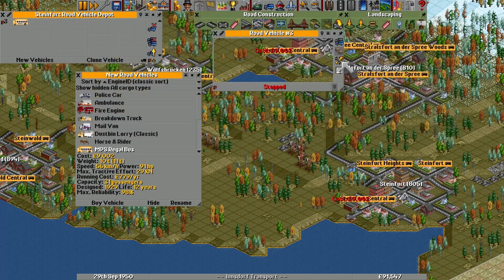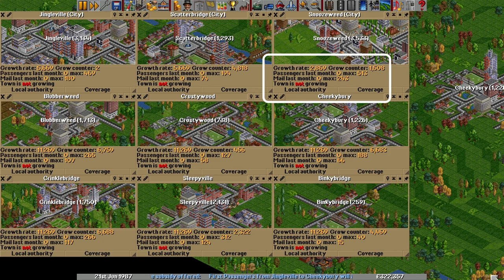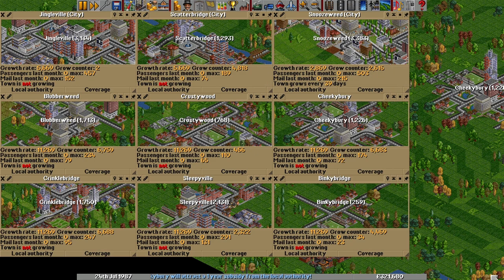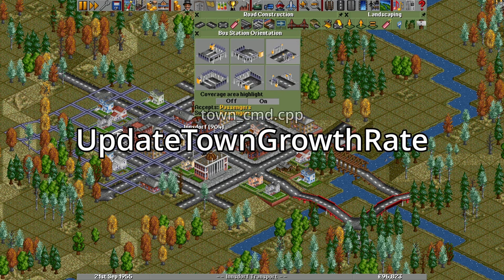You can see this effect by opening a lot of town windows and looking at the growth information on the bottom line. On towns that have their requirements satisfied and active stations in them, the town will always be growing, but even on those without any transportation, you'll occasionally see the 'town is not growing' line change to showing the number of days between town growth. I've modified the copy of the game I'm recording to display a couple of internal values usually hidden from the player, so I can see the exact growth rate of the town in ticks, where they're usually only given in days.